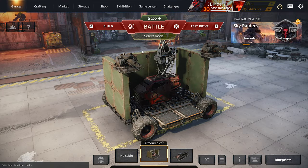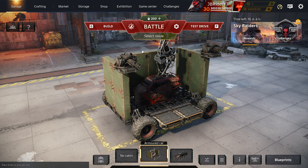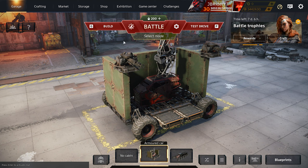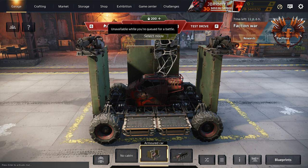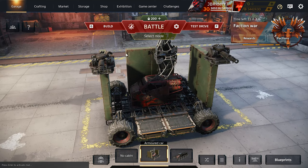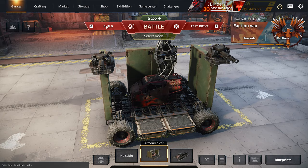In some of my older videos I mentioned I don't like having the cabin exposed because it dies quicker, and there were some disagreements in the comments. The only cabin you should have exposed is the Ermac cabin because of its perk. Otherwise it's much better to have your cabin hidden.